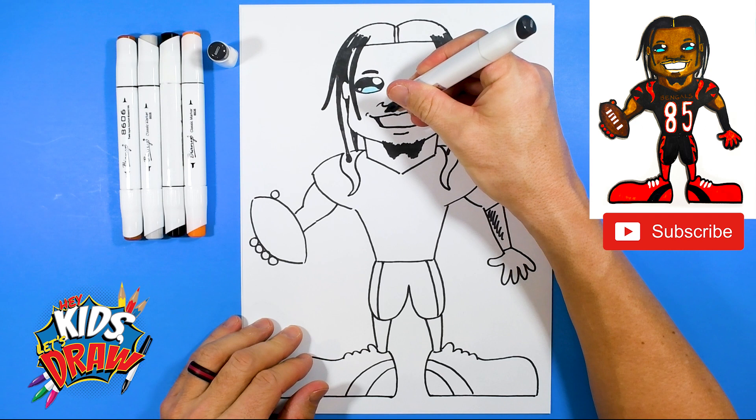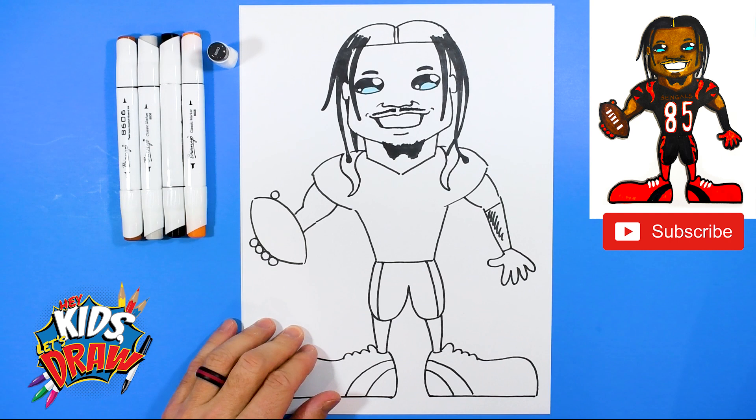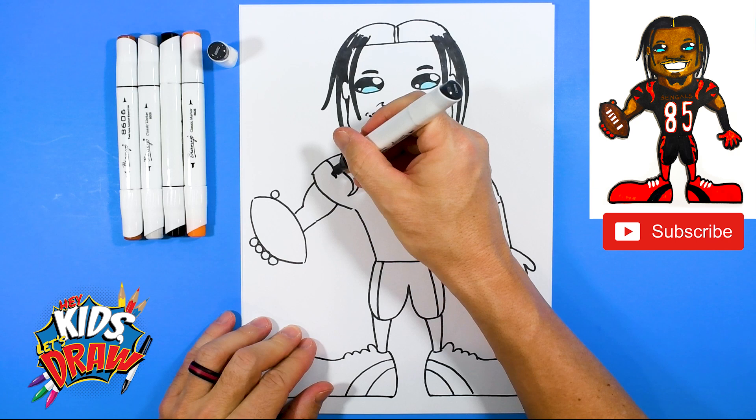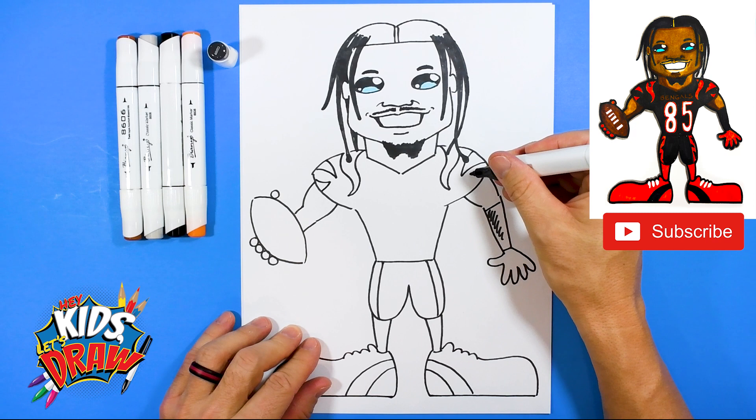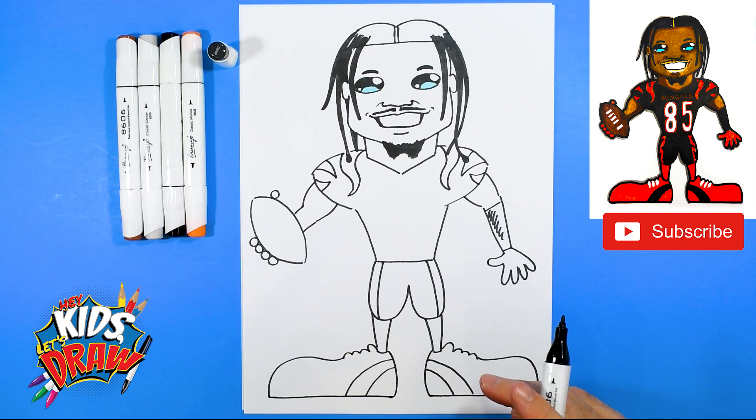We forgot the mustache — let's scribble that in so you don't forget it. Back to the jersey: curve down to a point and up, same thing over here. Curve down up to a point, another one curve up and connect, curve up and connect. Those are the tiger stripes — they're all going to be orange.